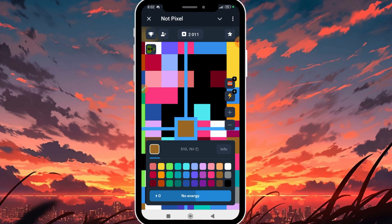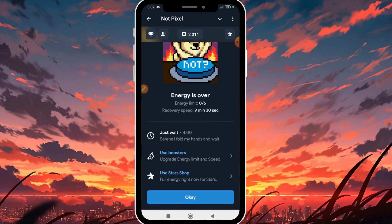My energy is now finished. To get more energy I'll click on 'No Energy.' I can see my energy limit is zero out of six, with a recovery speed of nine minutes and thirty seconds. Without waiting, I have two options: I can use boosters to upgrade my energy limit and speed, or I can use Telegram Stars to get full energy right away.